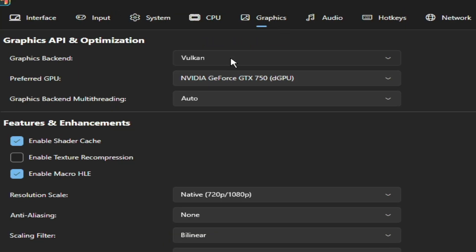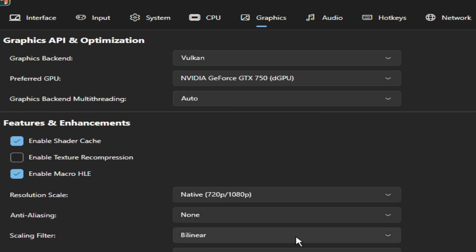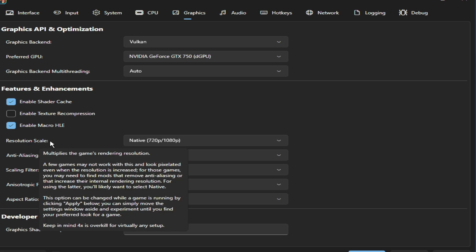Go to the Graphics tab. Select your GPU from the list, check or uncheck the relevant option, and use native resolution.